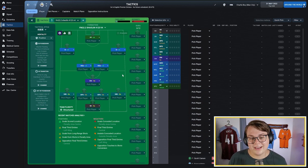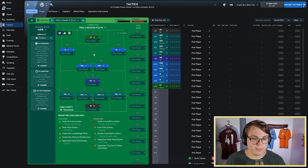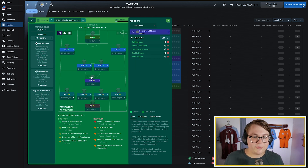We're going to start off by looking at the player roles and individual instructions. We'll start with our pressing forward on attack, who is also asked to take fewer risks, dribble more, and shoot more often. We then have both of our wingers with the same instructions, both on attack — asked to shoot less often and mark tighter. We then have our two Mitzalas on attack. The one on the left is asked to cross less often, dribble more, shoot less often, and mark tighter. The one on the right is asked to dribble more, shoot less often, and mark tighter.